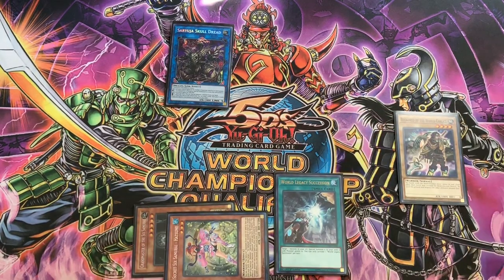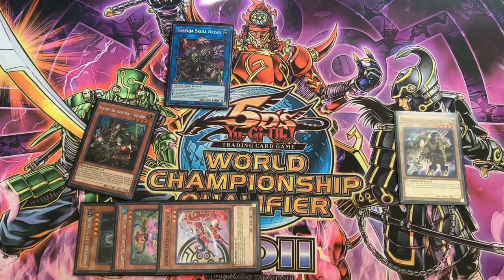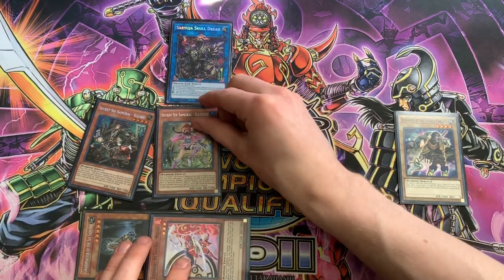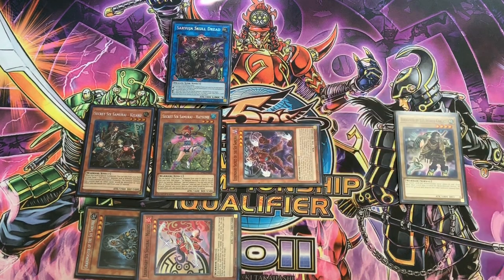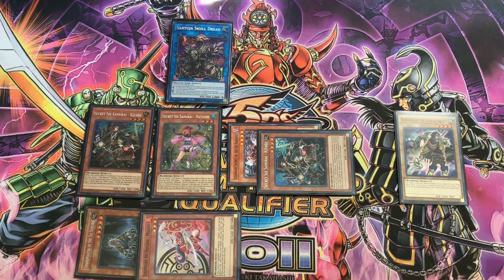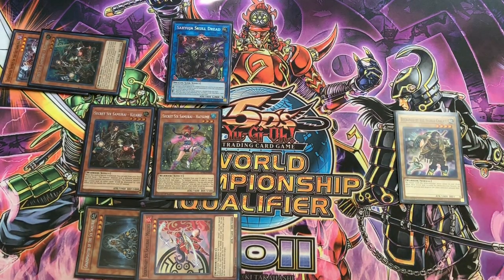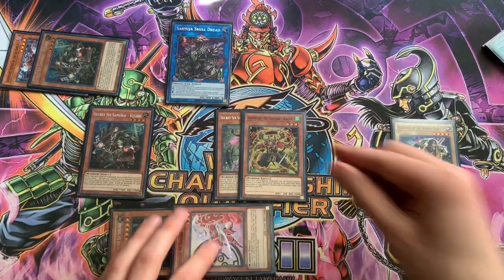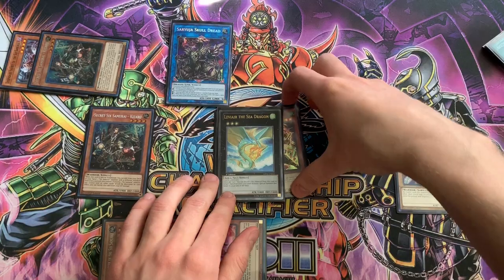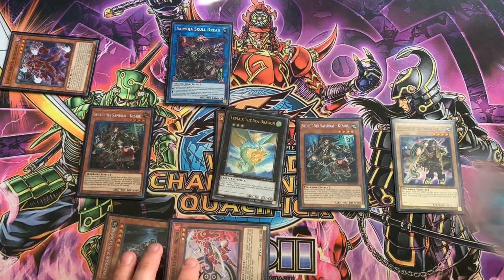Next, World Legacy Succession - you're going to summon your Kazaru and activate its effect again, searching for Mizuho. Activate Saryuja's effect, Special Summoning your Hatsume. Activate her effect - you're going to banish your Legendary Secret and a Kazaru to Special Summon pretty much anything from grave, like Kageki. Next we will overlay them into your Levier. Levier's effect brings Kazaru right back, use its effect again and add a Shine Eye.